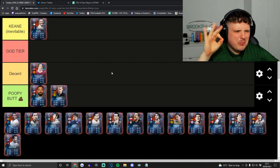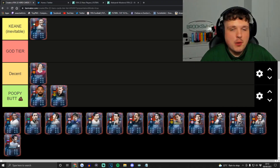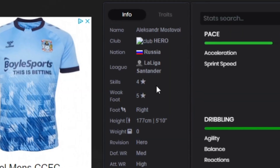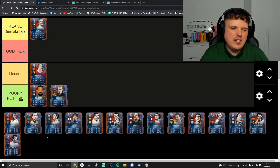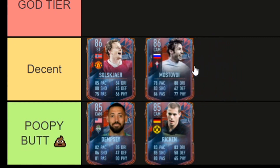Next up is Alexander Mostovoi. If you tell me you knew who Alexander Mostovoi was, you're chatting rubbish. Brooksy did some research — Mostovoi had a very successful nine-and-a-half year period with Celta Vigo in Spain. Not a bad little card. Five-star weak foot, four-star skills — he could be pretty decent. His pace does let him down a bit, but shooting and passing-wise back it up. I think Decent — we might change him though.